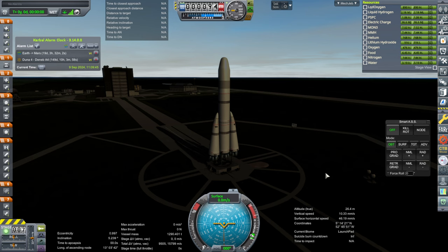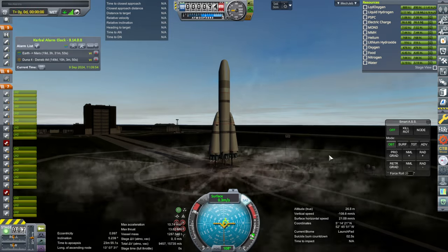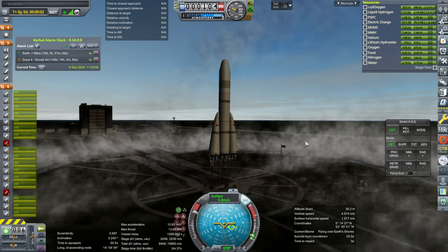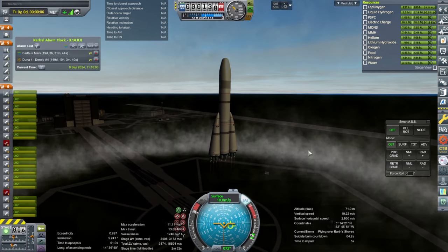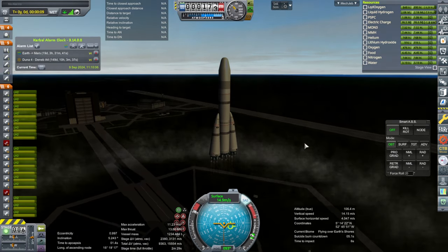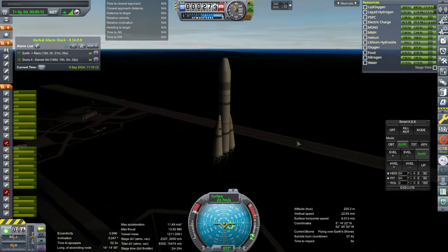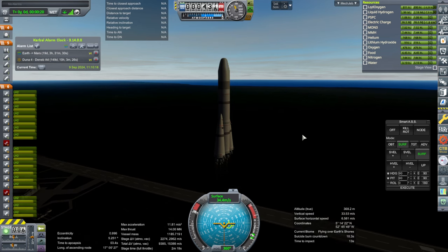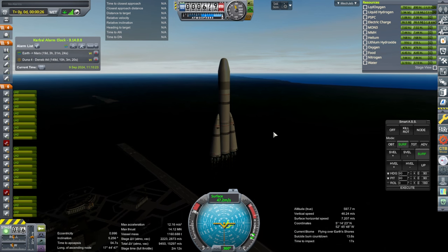Without any further ado, SAS on, throttle is up, and ignition. We have two engine losses. We don't have a whole lot of time in this window, so I'm just going to go. It's a little bit of a problem, but if we roll back and roll out again, we won't have time for the rest of the missions, because rolling back and rolling out takes so long. So we're just going. With the two engines out, we still have enough thrust-to-weight ratio to lift off the pad, though we're going to get more gravity losses.